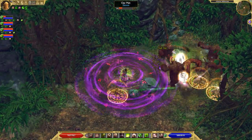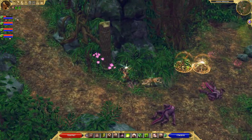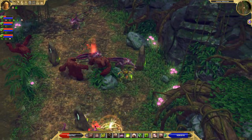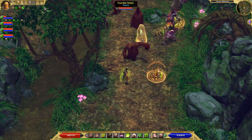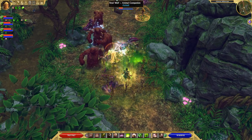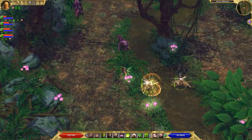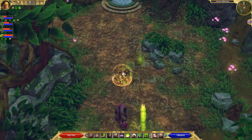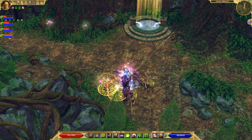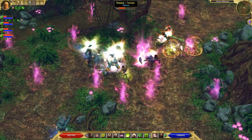This is really all there is to the build. Spam Thunderstrike for your main damaging attack. Drop Runic Mines at the start of every fight. Briar Ward also at the start of every fight for a nice extra bump of survivability. Guardian Stones help too — they increase your damage by a marginal amount. Briar Ward also reduces energy consumption and recharge rate while you stand in it. It synergizes very well with Rune Mastery and the abilities we're using.